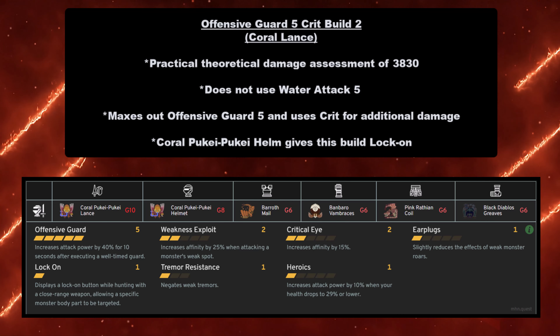For the Bow build you need: Coral Puke Puke Bow at grade 8 or preferably 10, Azure Rathalos Helmet at grade 6, Rathalos Mail at grade 6, Black Diablos Vambraces at grade 6, Pink Rathian Coil at grade 6, and Gyrotodus Greaves at grade 6.